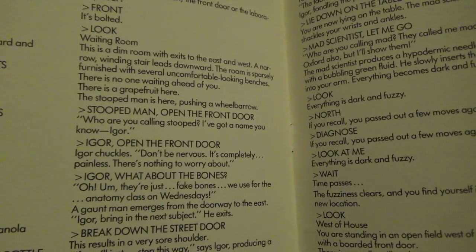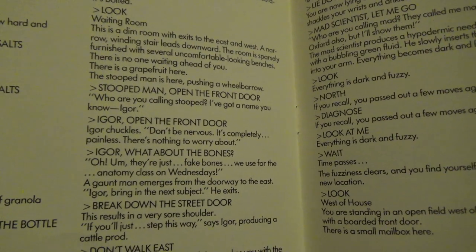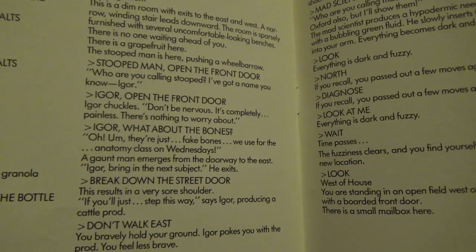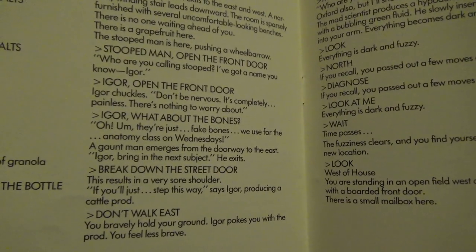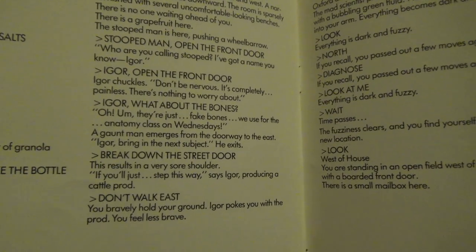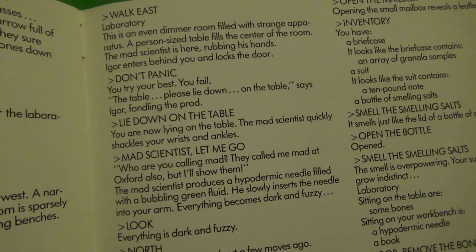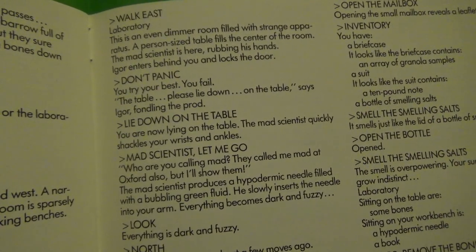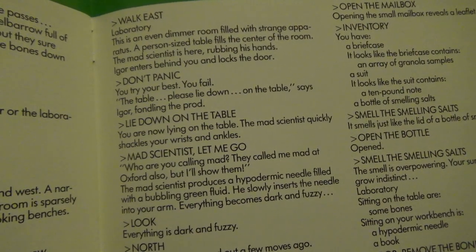'Igor, what about the bones? Oh, they're just fake bones — we use them for the anatomy class on Wednesdays. A gaunt man emerges from the doorway to the east: Igor, bring in the next subject. He exits. Break down the street door — this results in a very sore shoulder. If you'll just step this way, says Igor, producing a cattle prod. Don't walk east — you bravely hold your guard. Igor pokes you with the cattle prod. You feel less brave. Walk east — laboratory. This is an even dimmer room filled with strange apparatus. A person-sized table fills the center of the room. The mad scientist is here, rubbing his hands. Igor enters behind you and locks the door. Don't panic. You try your best. You fail. Please lie down on the table, says Igor, fondling the prod. Lie down on the table — you are now lying on the table. The mad scientist quickly shackles your wrists and ankles. The mad scientist — let me go. Who are you calling mad? They call me mad at Oxford also, but I'll show them. The mad scientist produces a hypodermic needle filled with a bubbling green fluid. He slowly inserts the needle into your arm. Everything becomes dark and fuzzy.'